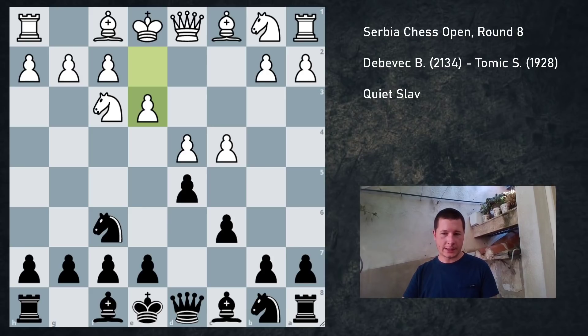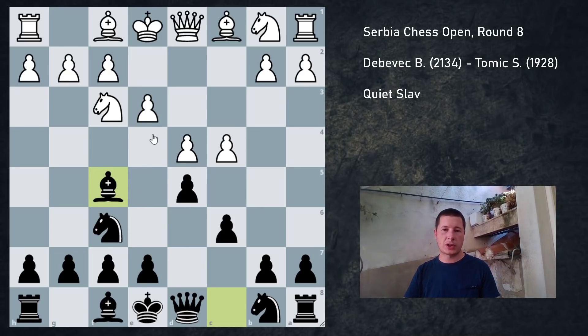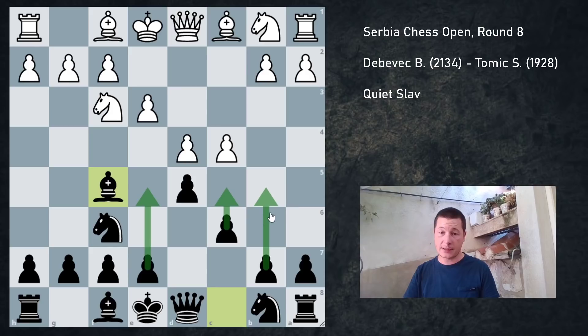I could play e6 here, going for a normal Semi-Slav setup, where he probably plays Nc3 and we get Nbd7, Bd3, and normal Meran setups. But I went for Bf5, and you can get away with Bf5 in this position because e3 is a slow move. So you basically have a position where you're going to have your Semi-Slav triangle without the bishop on c8, so you're not forced to either play e5, b5, or c5.